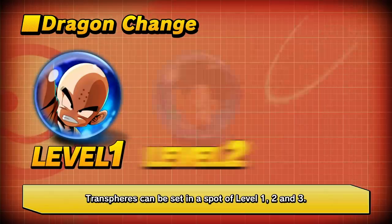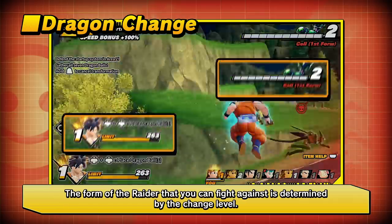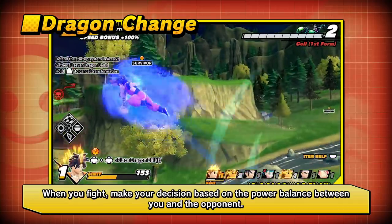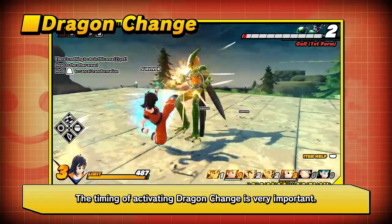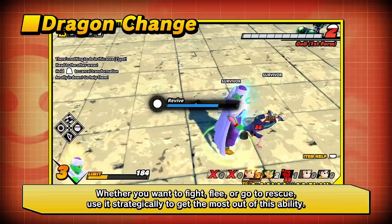Transpheres can be set in a spot of level 1, 2, and 3. The higher the level, the stronger the skill will be, but more change power will be consumed. The form of the raider you can fight against is determined by the change level — make your decision based on the power balance between you and the opponent. The timing of activating Dragon Change is very important. Whether you want to fight, flee, or go to rescue, use it strategically to get the most out of this ability.